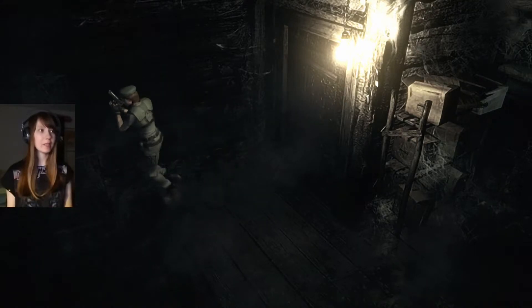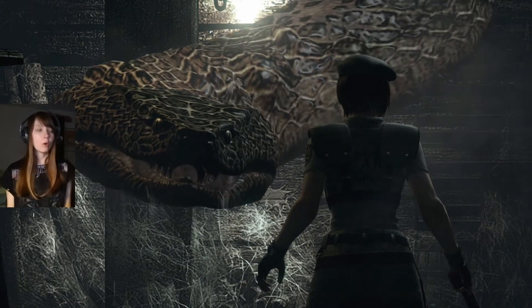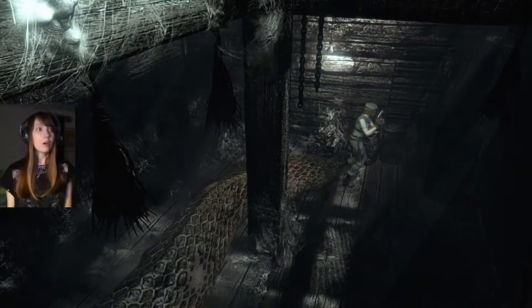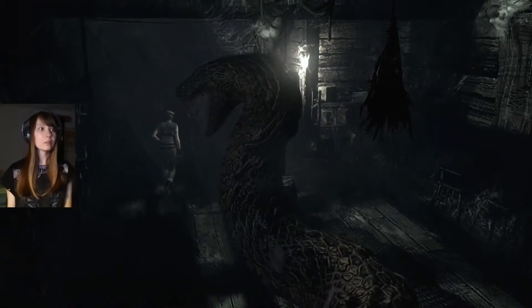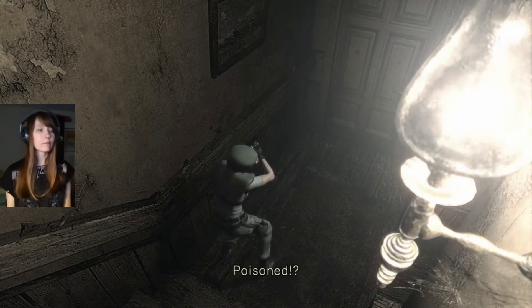Oh my god, what is this creepy place? I'm a little bit scared being in here. What is that? What — what is the big snake doing in here?! Oh my god! Where, where — how do I get out of here? Oh my god, I don't have anything to heal myself with. There are two things I can collect from that room but there's no way I can go in there. But I have all the masks now! What? Poisoned serum?